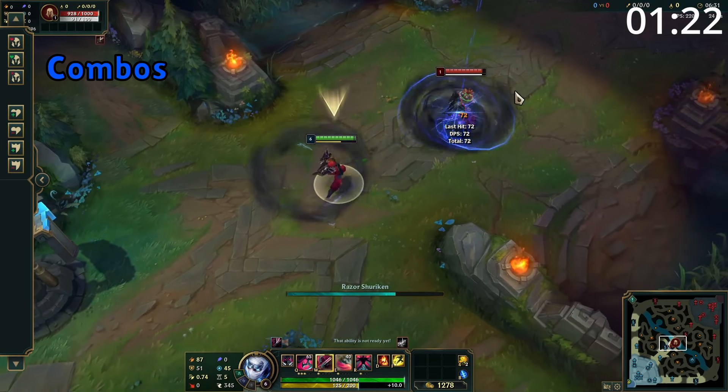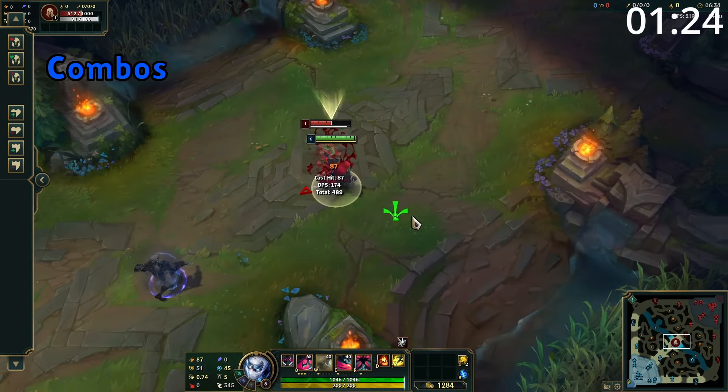For combos, your basic trade is to use W, then immediately E to slow. After this, try to land both your Q and the Q from your shadow for massive damage. From here, go in on the W and attack if needed. When chasing a target, ult into your E and then land both your Qs. Attack away, using your W to chase down as needed.